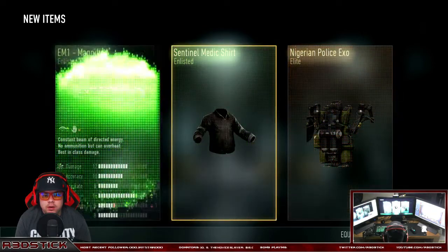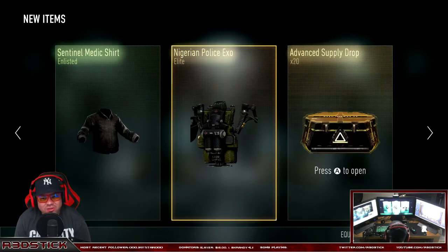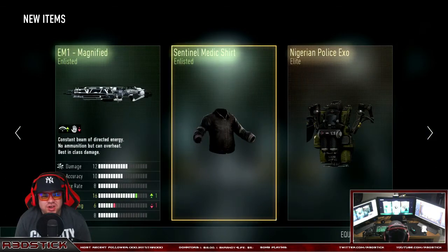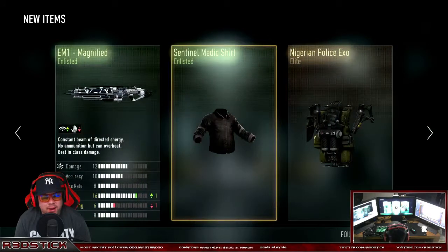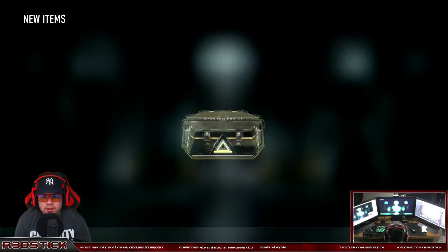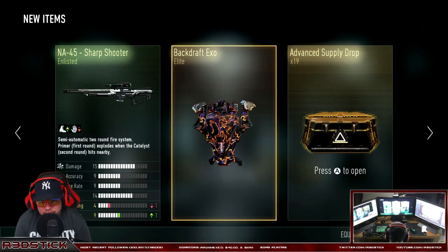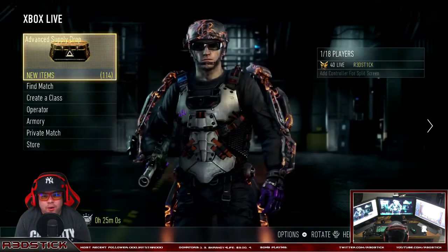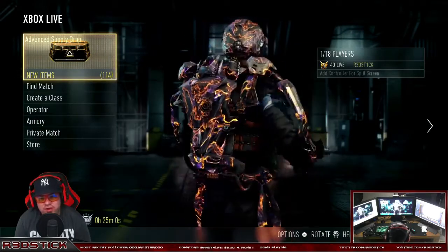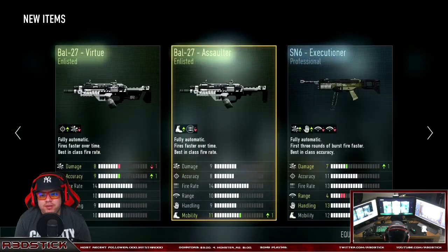Elite! Another elite XO — Nigerian Police XO — but I don't like the style of these very much. A shirt and the EM1 Magnified. I think we might have got that last time. Elite — ooh, the Backdraft XO! Too bad I already have that, but it is very sick. I like that one a lot. That's the one I'm actually rocking right now, as you can see. The Bow for Show and the Bow Assaulter.